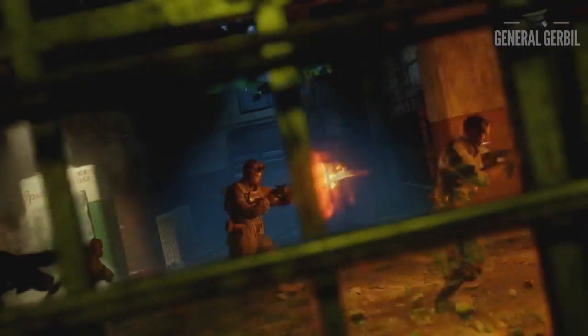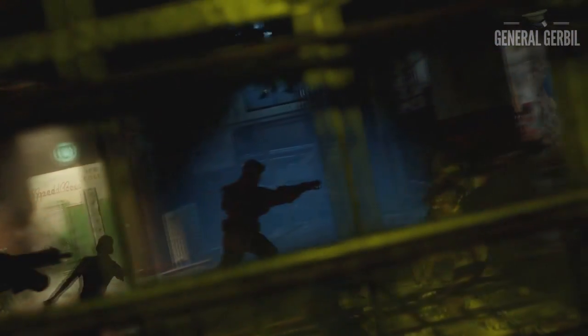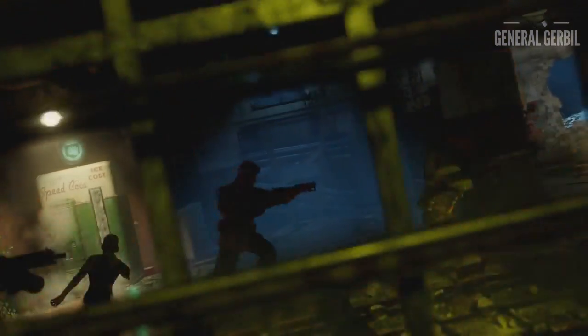Speed cola is confirmed in this shot. I'm not sure if we're running through Zetsubou No Shima here, a destroyed version of Verrückt, or even Mob of the Dead — Mr. Ali JD points out that door behind Nikolai could be the one where you go upstairs to the infirmary, where below would be a box location. It could be Zetsubou No Shima because of the vines, could be Verrückt because of the atmosphere, but because of the map layout it could also be Mob of the Dead. It's going to be really interesting running through all these different maps trying to decipher which part of which map is where.